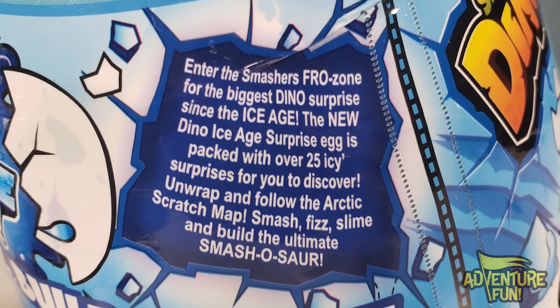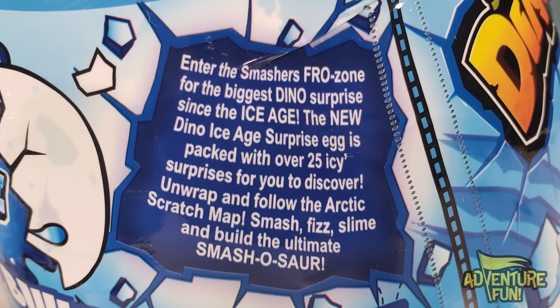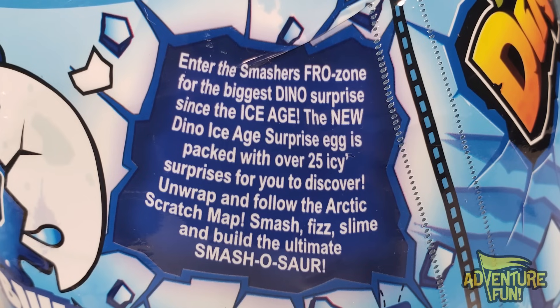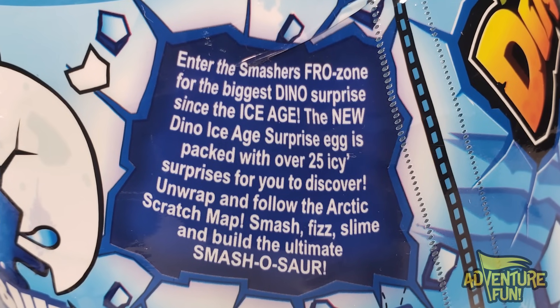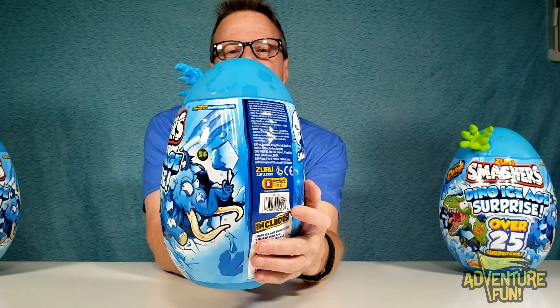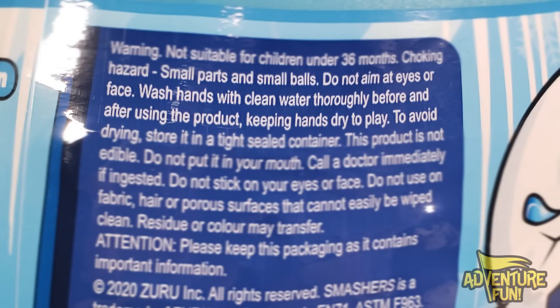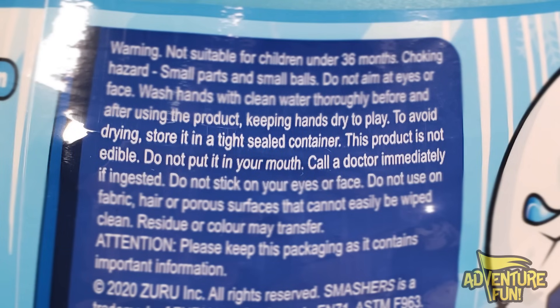It says enter the Smashers Fro Zone for the biggest dino surprise since the ice age. The new Dino Ice Age Surprise Egg is packed with over 25 icy surprises to discover, unwrap, and follow the Arctic scratch map — smash, fizz, slime, and build the ultimate Smash-O-Saur. Important warning: not suitable for children under 36 months, choking hazards, small parts and small balls. Do not aim at eyes or face when smashing. Wash hands thoroughly before and after using.